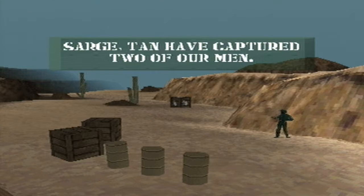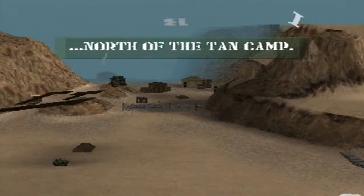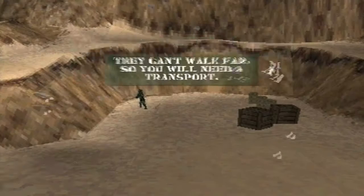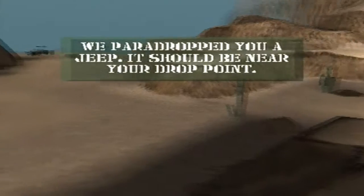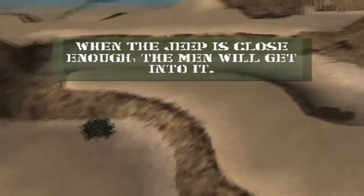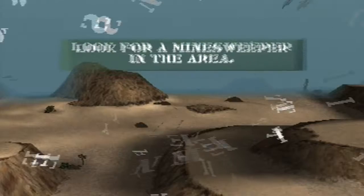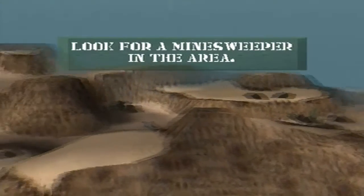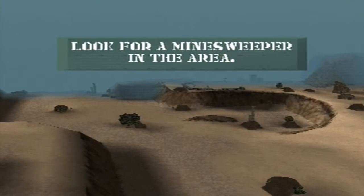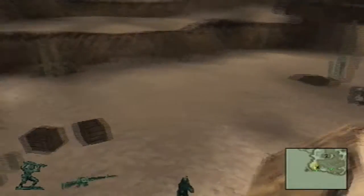Welcome back to Army Men 3D. They have captured two of our men - not very nice of them. They're being held in a fenced-off area that is probably surrounded by tan troops, mines, tanks, aircraft, submarines, nukes - you name it. You've dropped me in a jeep, that's nice. When the jeep is close enough I'll get into it and drive off. I need to figure a way past the minefield. I believe this is the first mission that introduces mines and minesweeping. Once our guys are in the jeep, they'll send a chopper to the evac point - so we're on a rescue mission. Good luck - I will need it.